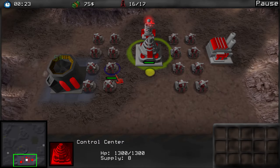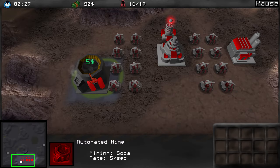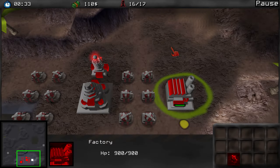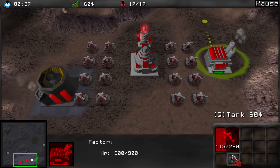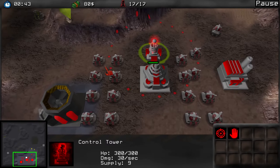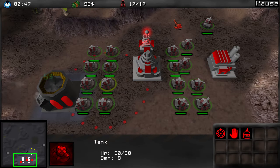We have a control center, we have tanks — those are units — and we have an automated mine. There's also a factory and we can produce more tanks. There are waypoints here, and once you build one of those — oh, it's a control tower, I thought it was a tesla coil, it kind of looks like one. And we can zoom out... we cannot, so this is rather zoomed in.